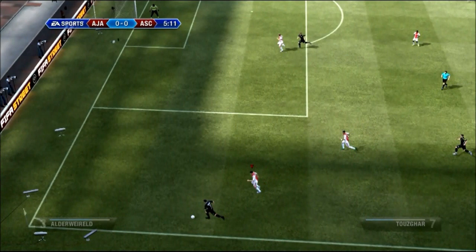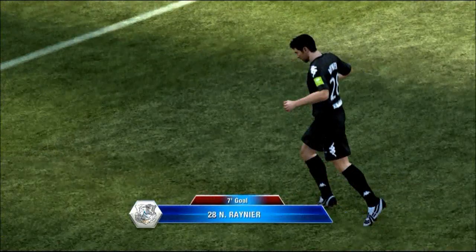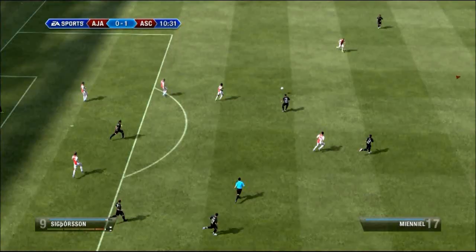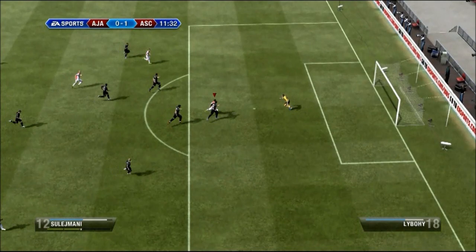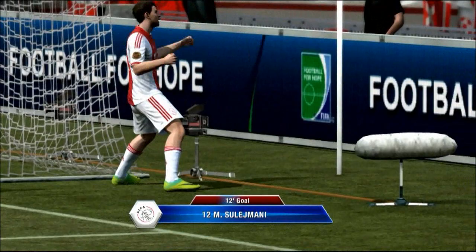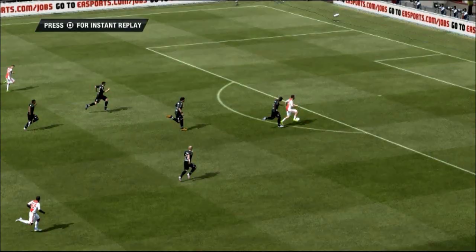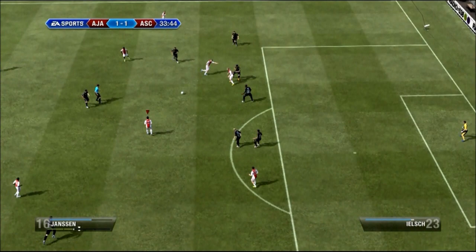This first preseason friendly is against Amiens, who is a French second division team, and surprisingly they take the lead here. I'm still getting used to the new defending system, but I tried my best to get the most out of this team. And here Sulaimani, who will be a star for us this season, gets us the equalizer — get in there son! 1-1, and we are back in the game.